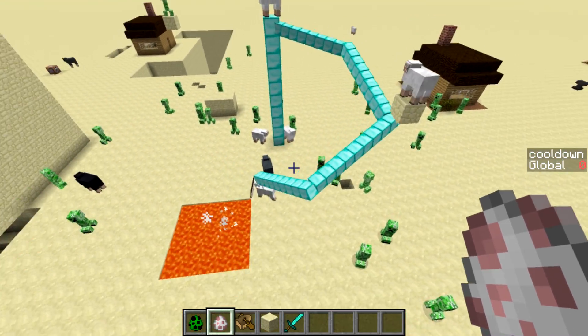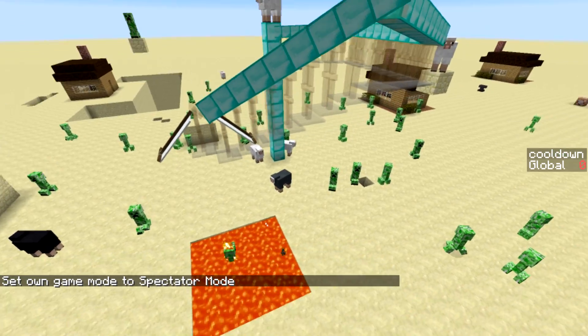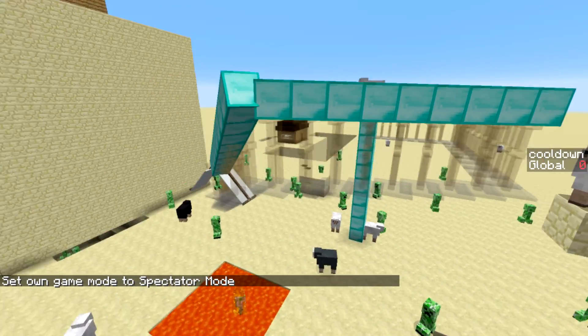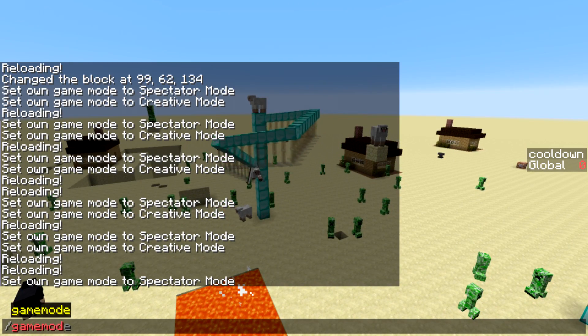You might be wondering how I got these columns of diamonds to appear in tilted configurations — the answer is armor stands. Each armor stand is wearing a diamond block on its head, and I've posed the head so that the diamond blocks look like they line up to form a single column. But each block is actually its own armor stand.